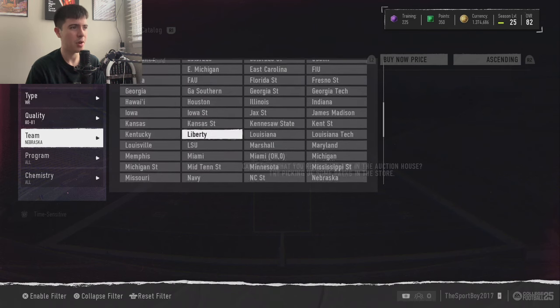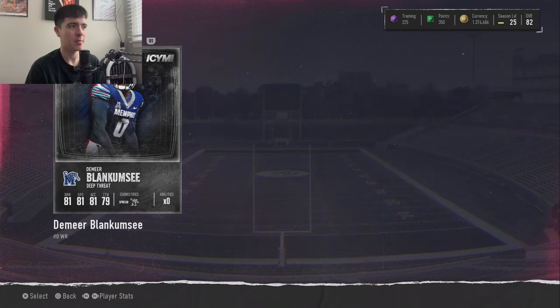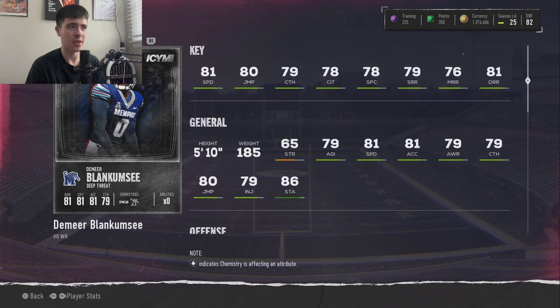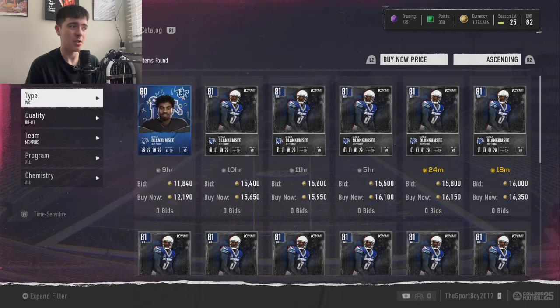Moving to wide receivers, we've got two to talk about. First is a promo card — the In Case You Missed It promo — Demir Blank MC: 81 speed, 80 jumping, 79 catching, 78 catching in traffic, 78 spec catch, 79 short route running, 76 medium, and 81 deep. He's a deep threat receiver. 81 speed is probably the fastest you'll get at the 80-81 overall range. The only knock is he's 5'10" — a little small — but he's very fast, holds onto the ball with 79 catching, and runs deep routes nicely with 81 deep route running.